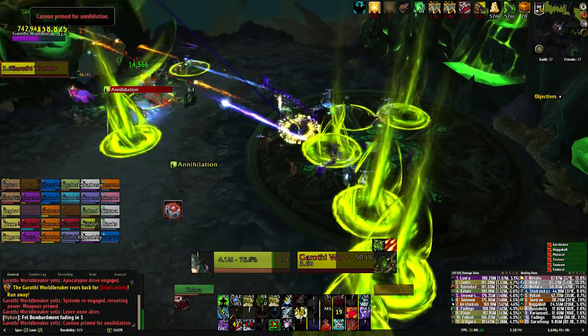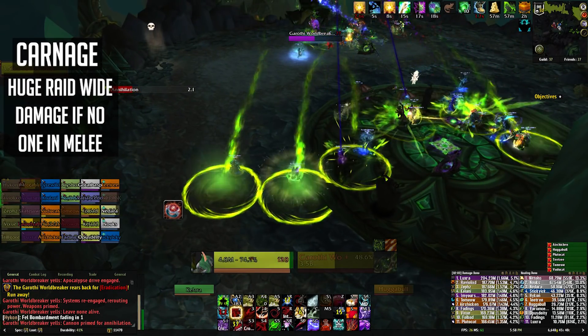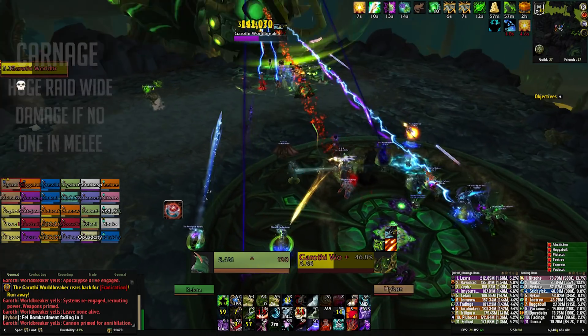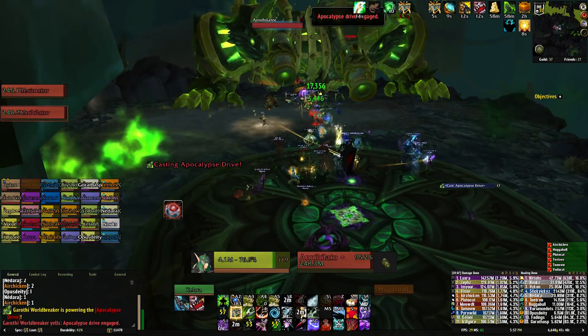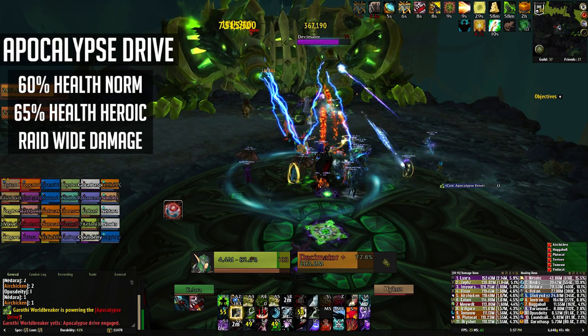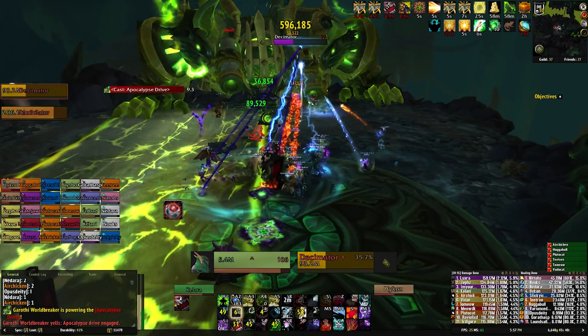It's also worth noting that if at any time no one is in melee range of the boss he will start dealing a huge amount of damage to the entire raid with Carnage, so a tank should be in range at all times. When the boss reaches 60% health on Normal or 65% health on Heroic the boss will power up his Apocalypse Drive. This will deal a huge amount of constant raid-wide damage. On Heroic mode you'll also have to deal with Surging Fel.